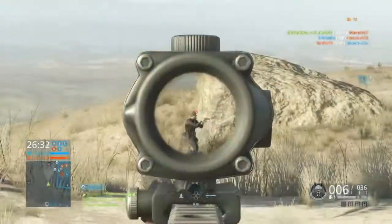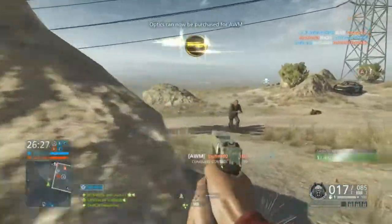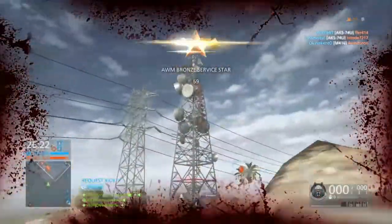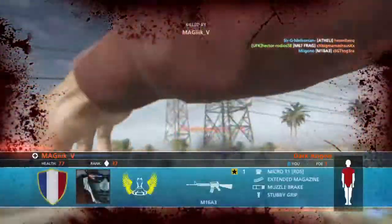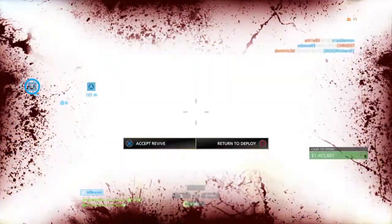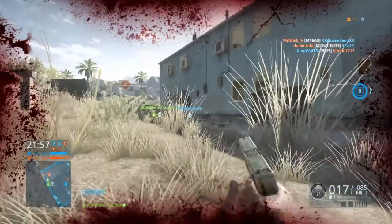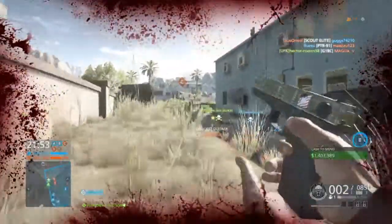Now let's jump into the sniper — the AWM, the L96A1, whatever you want to call it, it's all the same. It's a pretty decent sniper; I'd rather use the R700 than this honestly, but I like this sniper. I was running the ACOG scope at first because I didn't really have any kills with it yet, so forgive me for that. Near the end of the video you'll see clips of me using the correct attachments.